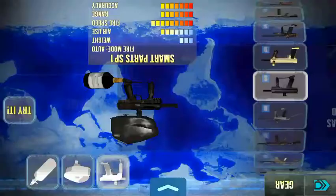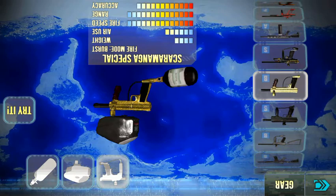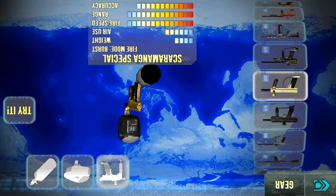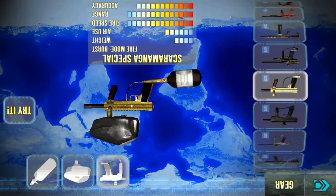This is the Sakamanga Special, which is awesome — you unlock it around level seven. The fire speed is almost maxed out, the range is almost all the way up, and the accuracy is pretty close too. The only downside is it's burst, shooting three at a time. But it works for any range — it goes far and accurate for sniping, and can take out people quickly up close.